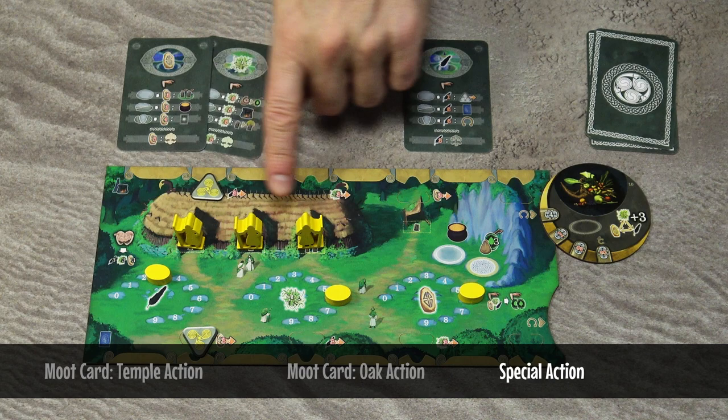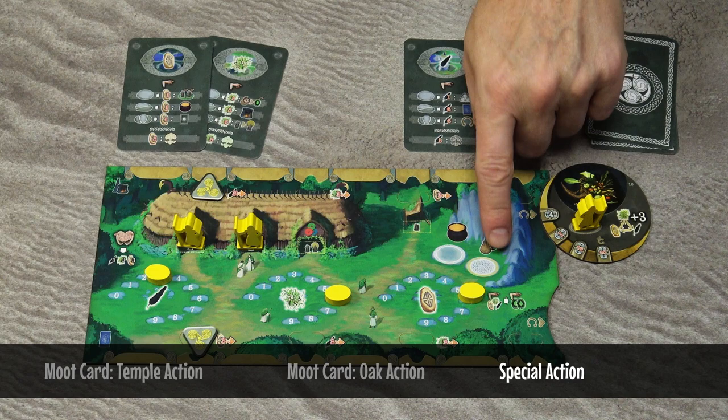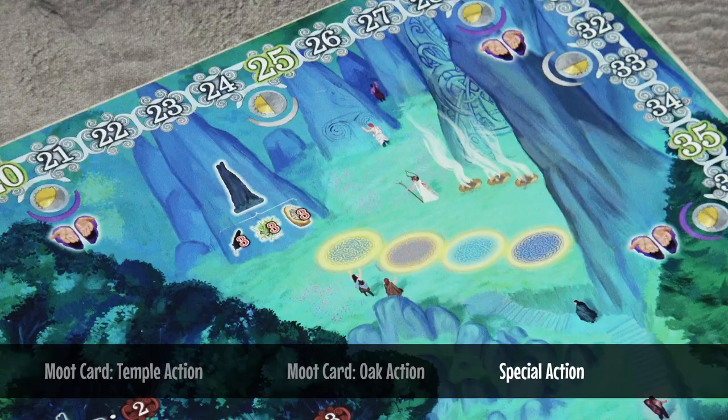The second option on your turn is to take a special action with one of your druids. Special action spaces are on your artifacts or directly on your player board. On some spaces you can place any druid, but on spaces with this kind of ornament, you can only place upgraded druids.